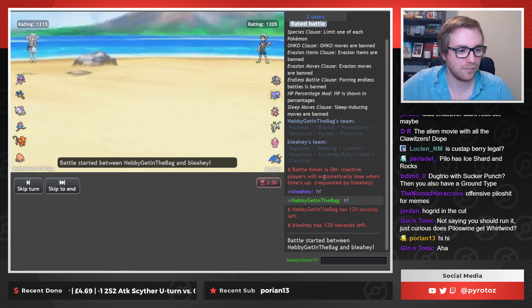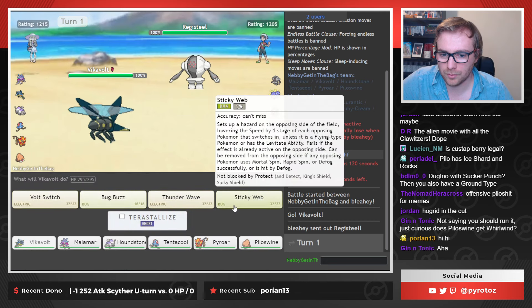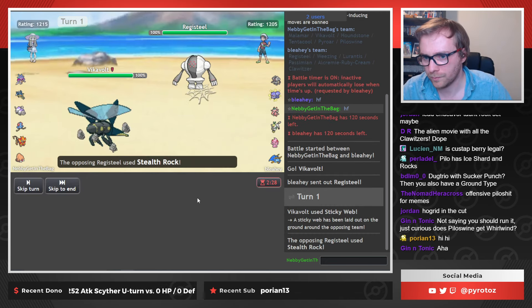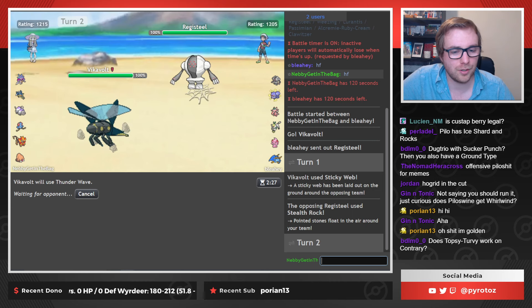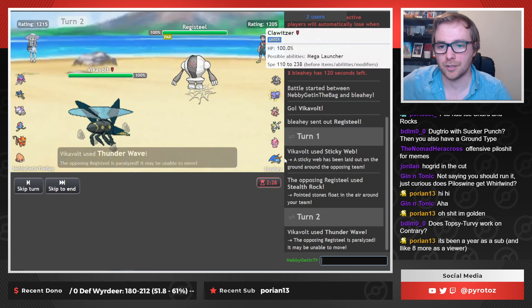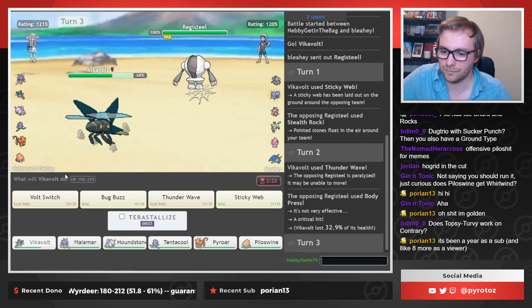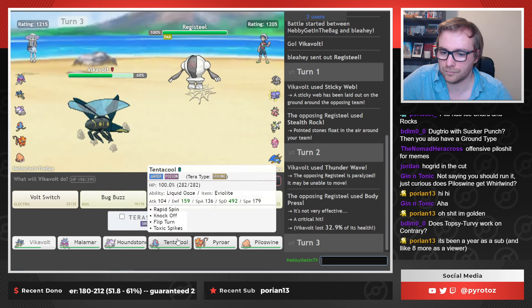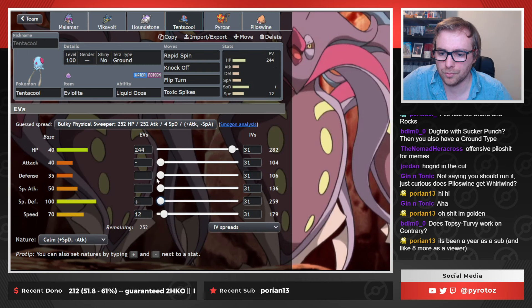Hey, what's up Porion? I like your gold panda — looks very nice. Let's get these webs up. The golden panda. Does Topsy-Turvy work on Contrary? It doesn't interact with Contrary — it just reverses whatever's already there. Also, I should definitely run the same spreader on Toad School. Yeah, let's do that.